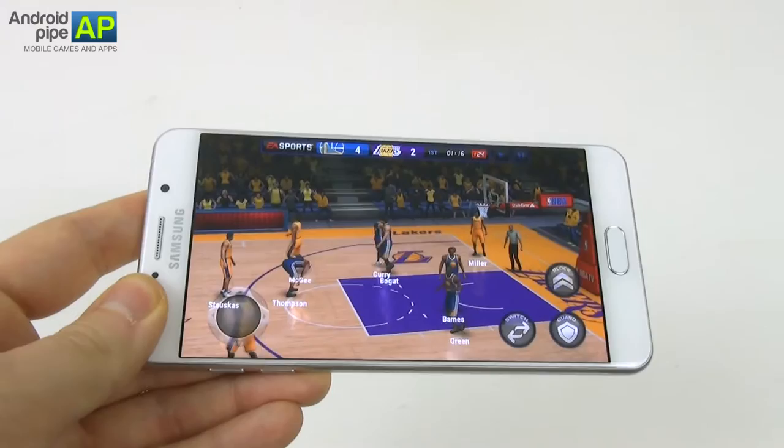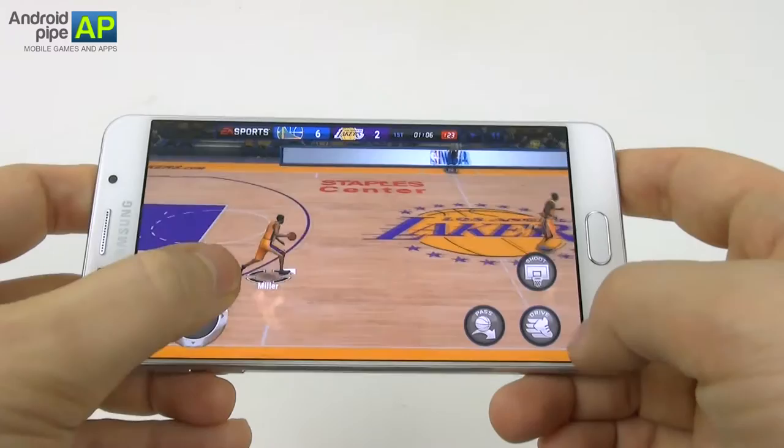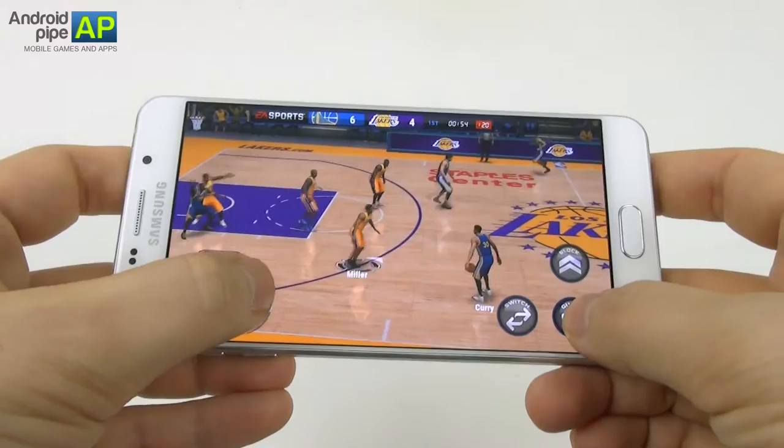Each player has a special ability — some can dunk. For starters, we don't have a very impressive team; they all have about 60 ability points. I also have a switch button so I can switch players, then a pass button, then drive. We can also fake a shot, and finally we score. Each quarter has about two minutes, so you'll have a blast playing this.